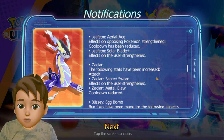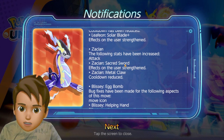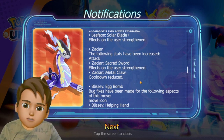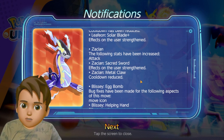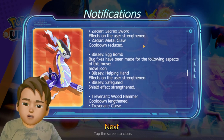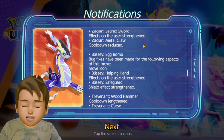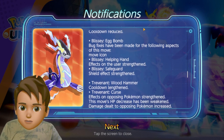For Zacian, the attack stat has been increased, Sacred Sword will deal more damage than usual, and Metal Claw cooldown has been reduced so you can use it more often. Both movesets have been buffed. With the new season allowing unlimited EX Pokemon in ranked matches, Zacian can really shine.